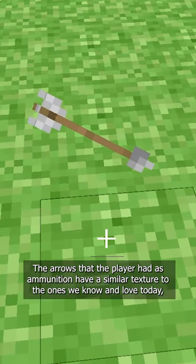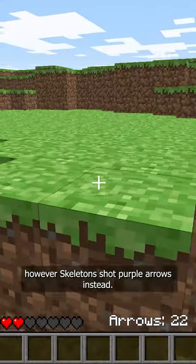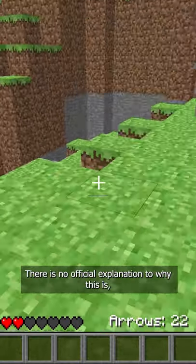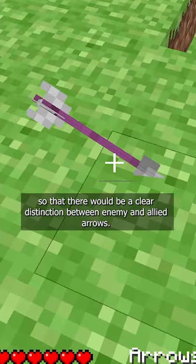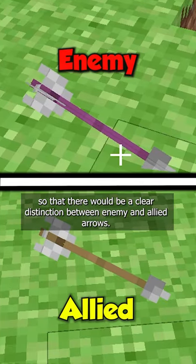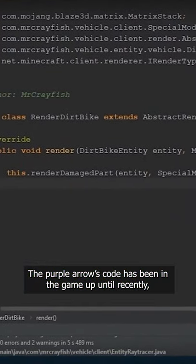The arrows that the player had as ammunition have a similar texture to the ones we know and love today; however, skeletons shot purple arrows instead. There's no official explanation for why this is, but my guess would be that Notch created them like this so that there would be a clear distinction between enemy and allied arrows.